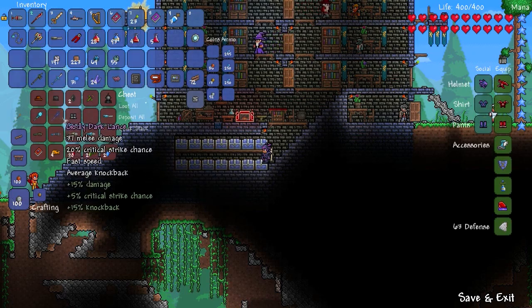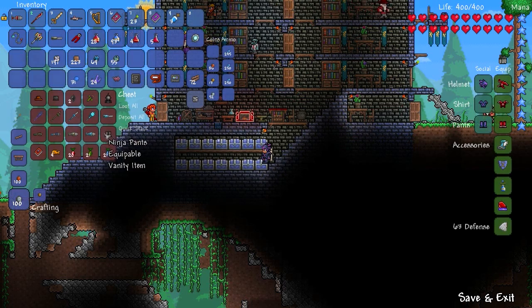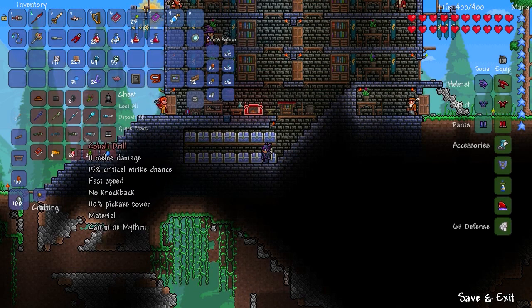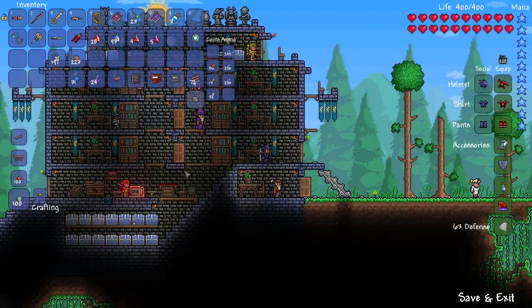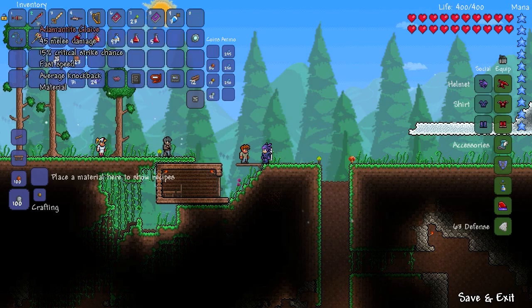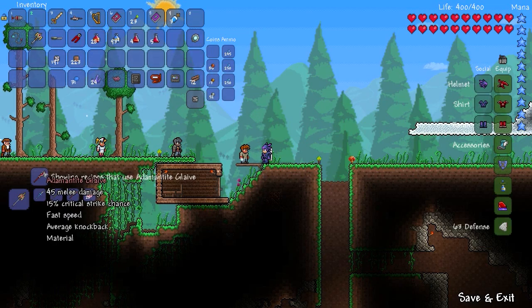Put my dark lance away, put my other two things away. I need to make another chest really. I can make the other stuff too, but whatever. Let me see - I think I need souls of fright. Yeah, I need to fight the Skeletron dude thing.